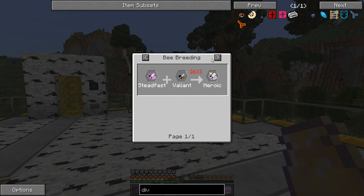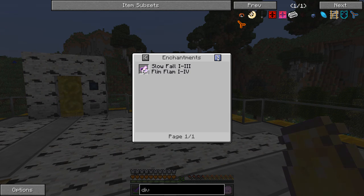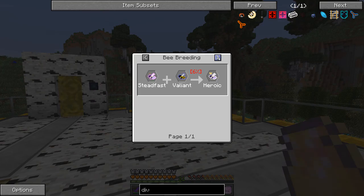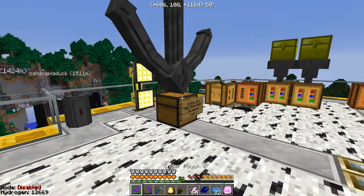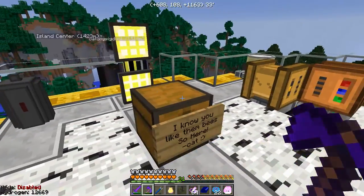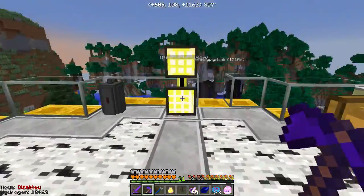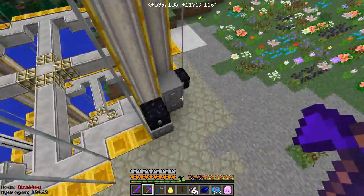The steadfast actually makes cocoa comb directly, so I don't even have to cross it with the valiant to make heroic. You can also enchant your bee with slow fall and flim flam if you wanted to. So that's very cool — we will use them to make cocoa. Thank you cat dog pig duck for that weighty gift, I appreciate it, and we will definitely put it to good use.